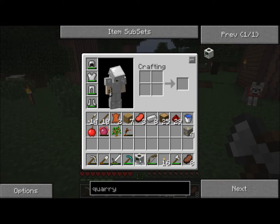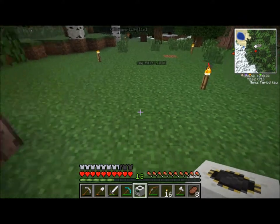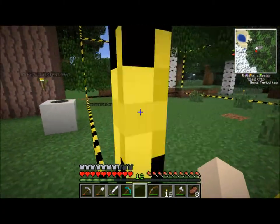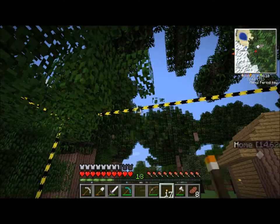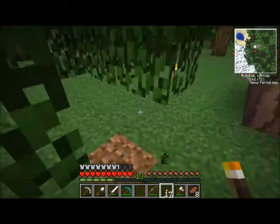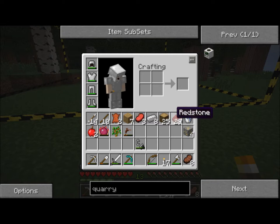So here's this quarry, and I'm going to put it here. How does that look? That looks like a good spot for a quarry. I'm just going to move these torches out of the way. How do I start this? How do I just tell it go? Maybe I have to put some engines on it — let's look up how to make some engines.